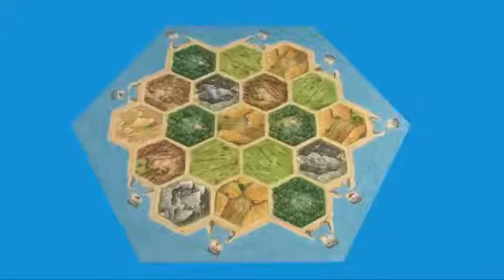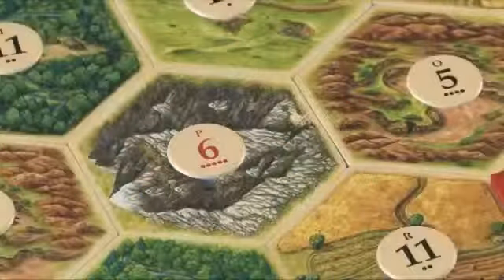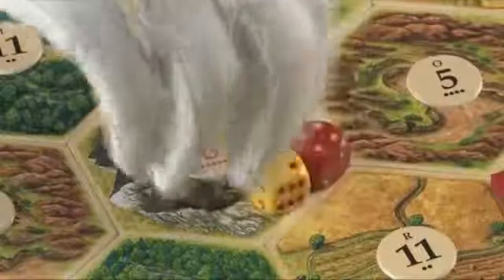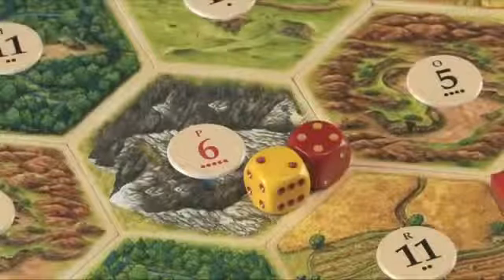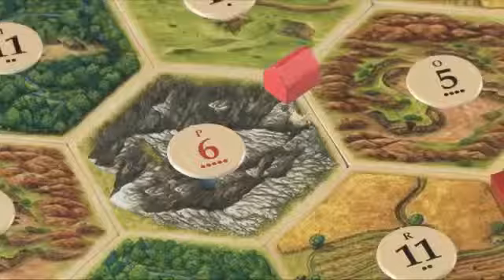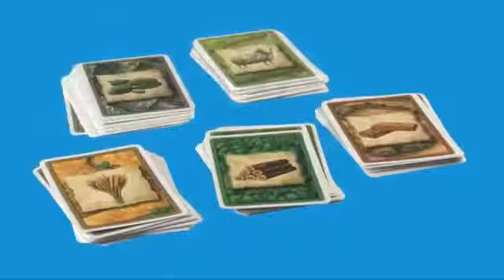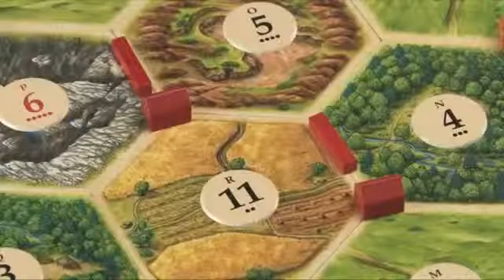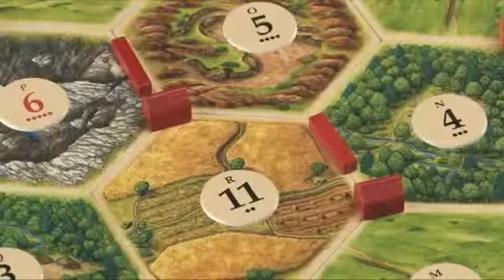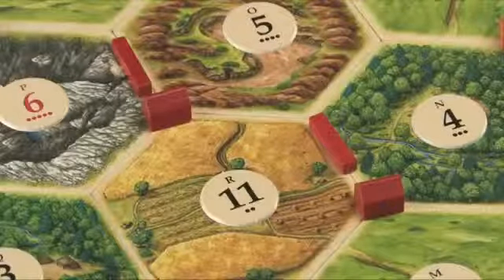Each land hex gets a number chip. The number represents a possible roll on two six-sided dice. Whenever the dice are rolled, anyone with buildings next to the land hexes with that number will receive the resources the land produces. You will start the game with two settlements on the board, which means you start with two victory points towards the ten you need to win.